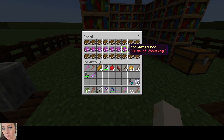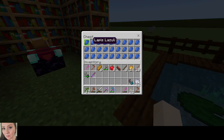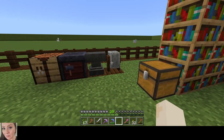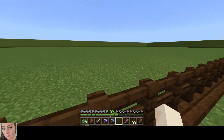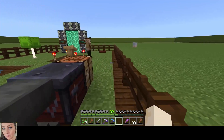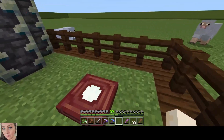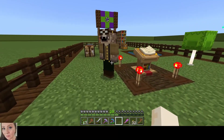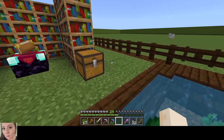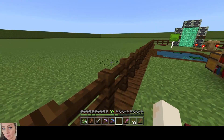Look at all this stuff — oh my goodness! Look at these books, and all this lapis! That's so awesome. There's a wandering trader over there. I don't have any emeralds on me. We can't get out of this area, and I can't really explore beyond here.